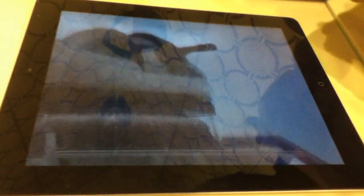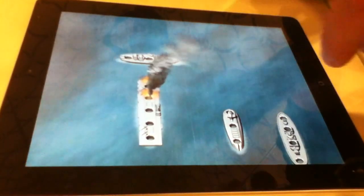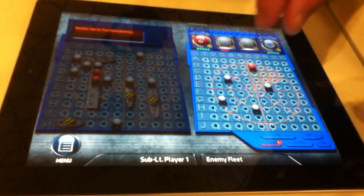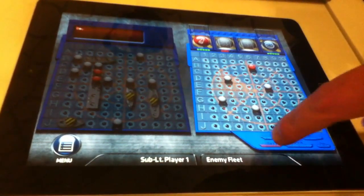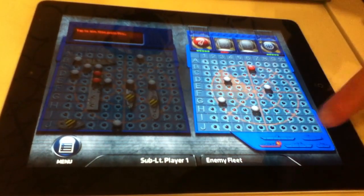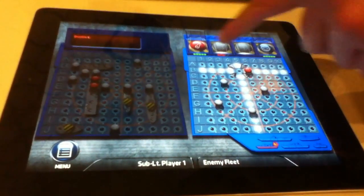I was playing another game yesterday where I was strategically trying to find the small ship, and every single pair of two spots together were taken except for the last two, and that's exactly where the ship was. You get to see how big the ships are in this version, and you get to see which one you hit and how many shots you have left for that ship.